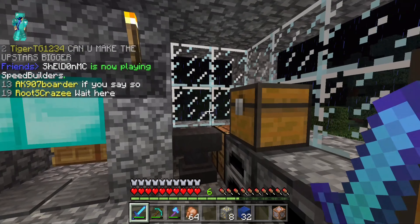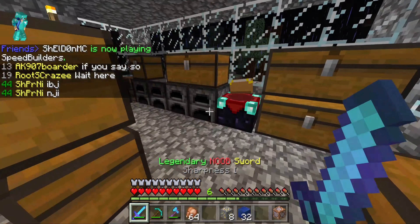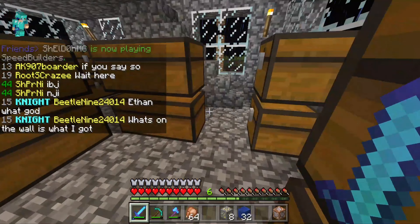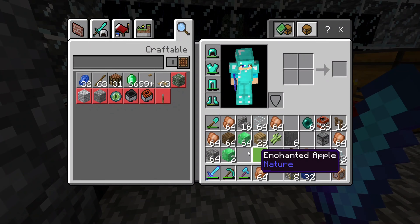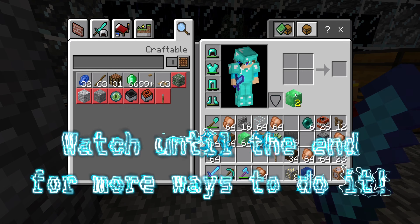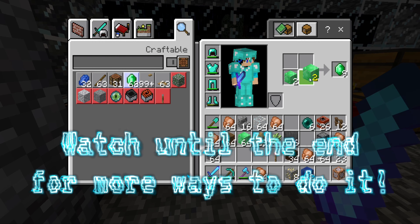What's going on guys, this is iLegendianoth and welcome back to another video on my channel. Today I'm in Mineplex Survival and I'm going to show you a quick glitch — unlimited resources glitch in survival. All you gotta do is put those in there and now you got two extra.